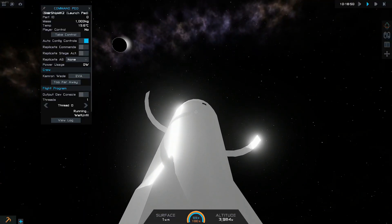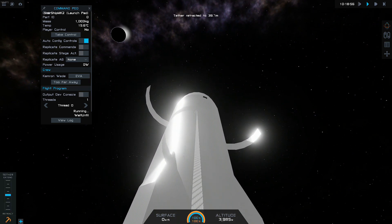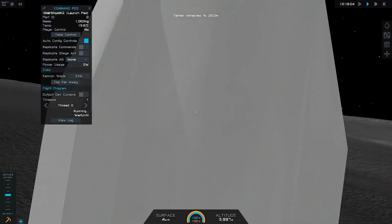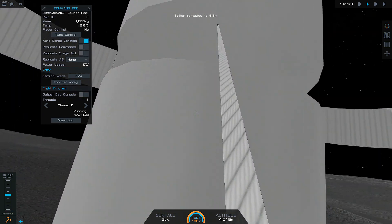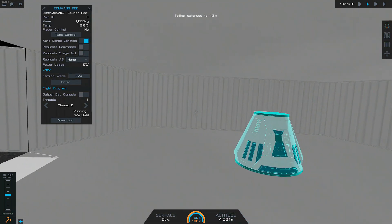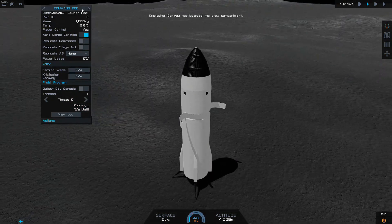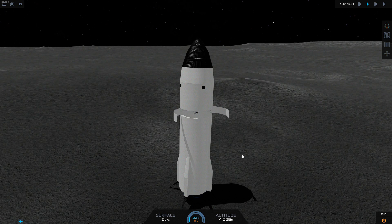Oh there's the planet doing an eclipse — nice eclipse there. And we're going to pull ourselves in, hopefully. Yep, that's working, that's working. Pull ourselves in, there we go, there we go. Move back a little bit and pull ourselves in. Wait there and get off that — there we go, look at that, nice. So there we go, we are back on board the ship.